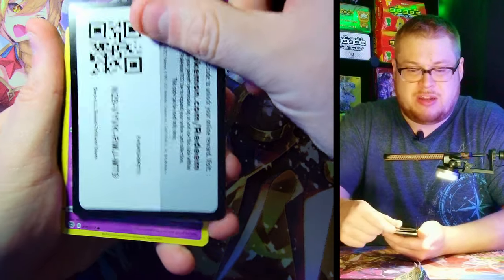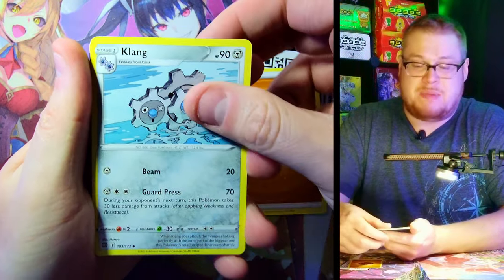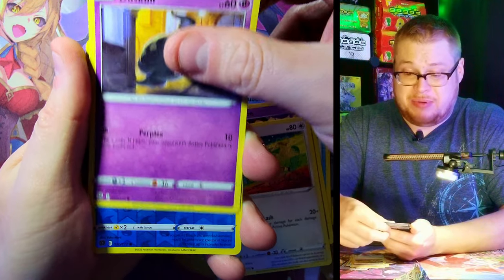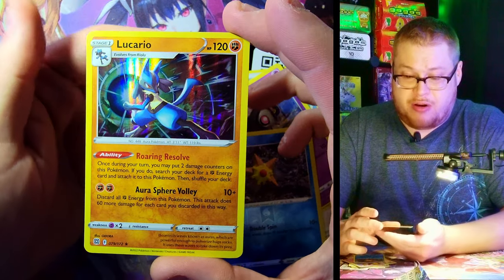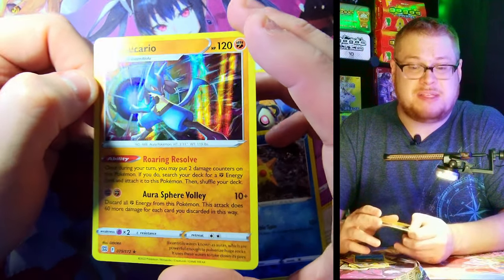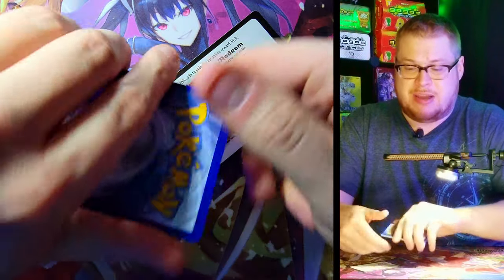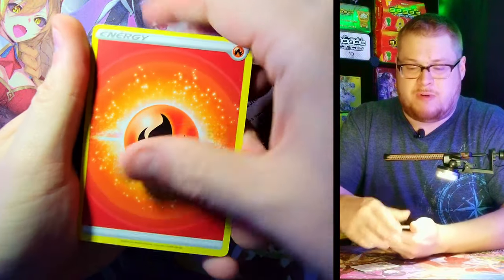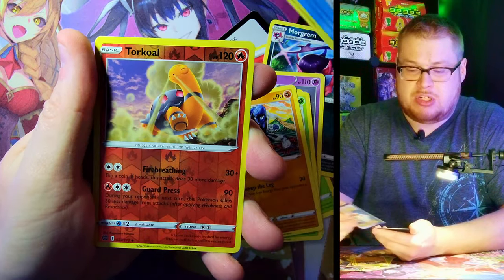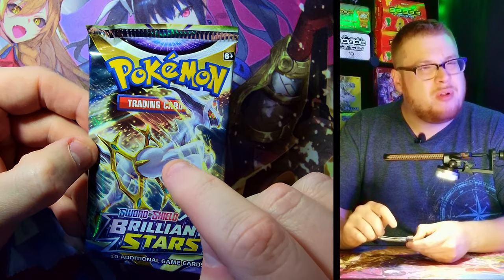Time to get the sleeves out — protect that Charizard V-Star! Oh yeah, there we go. That is a phenomenally good hit. Let's keep going — see if we can get another Trainer Gallery or something even better. I have no clue how many V-Stars you can get in a box; I'm guessing maybe only two. But we got lucky enough to get the Charizard so I'm not gonna complain. Starly reverse with Lucario holo — very sharp, very nice. Let's see what's in this next one — Energy, Tropius, Morgrem, Claydol, Shellder, Clefairy, Cherubi, Corphish, Torkoal reverse with Grimmsnarl non-holo.